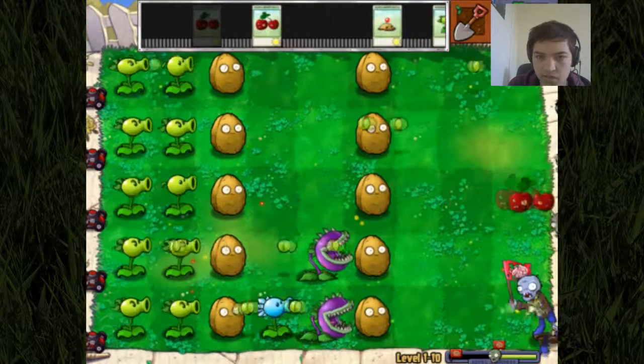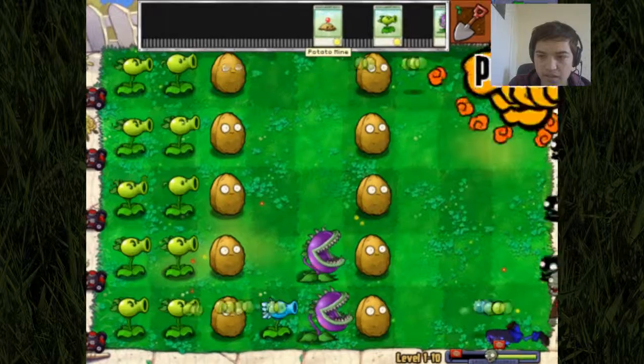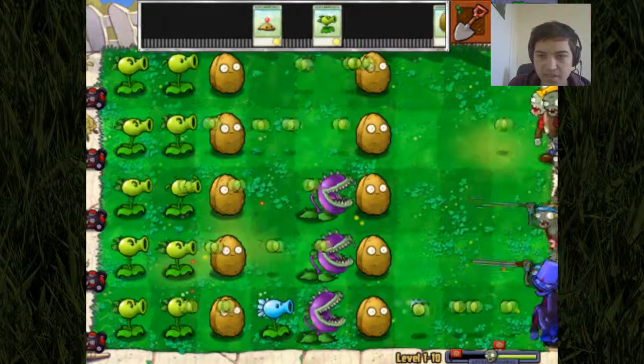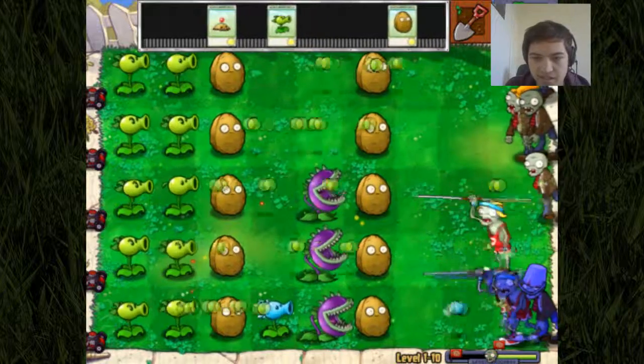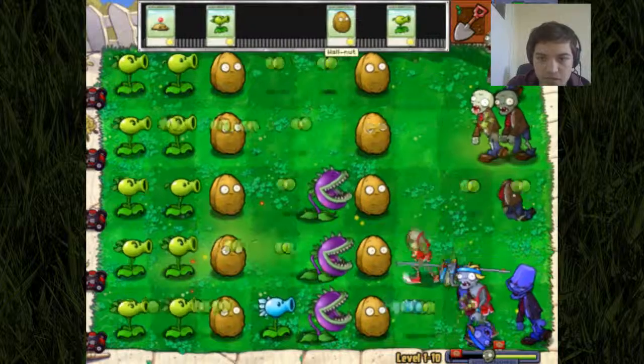So we've got a cherry bomb there — that's taken out quite a few. Cherry bomb there — that's taken out quite a few. Look at that. Hopefully they can take them out before they get to the walnuts. Because if they do... actually, the chompers will just take them out. We're good.